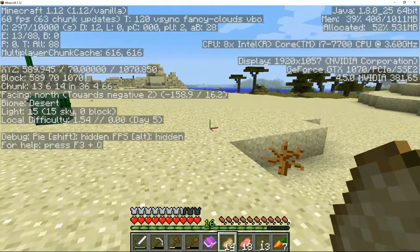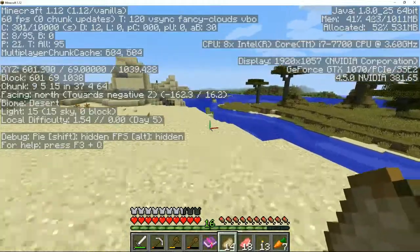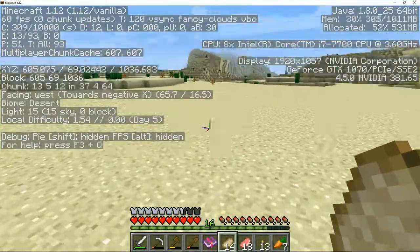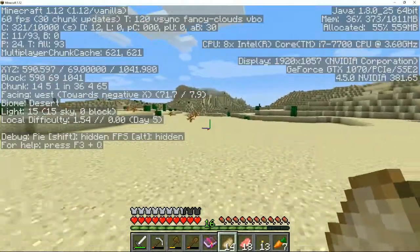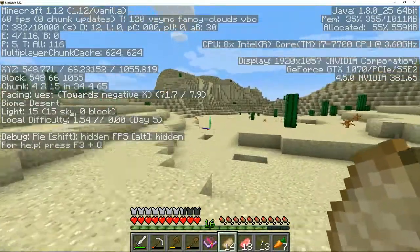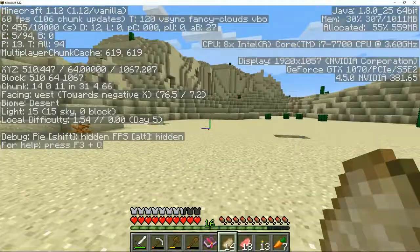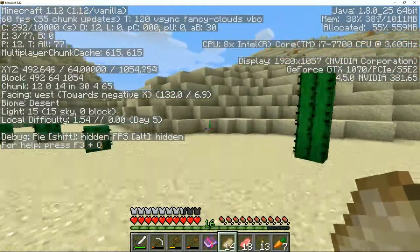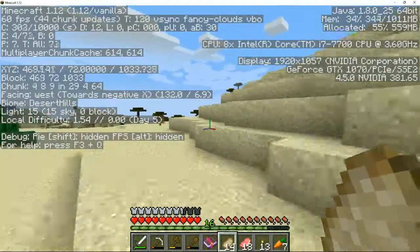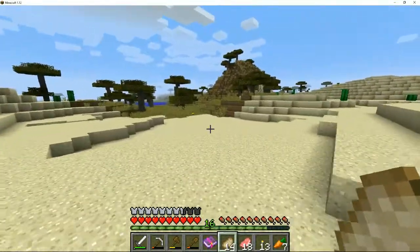I could look at the coordinates I wrote down. We have X at 243. X needs to go down - it's going up. Okay, now X is going down. We also need Z to be 246. Z was going up but now it's going down. They're both going down now, so we head in this direction.